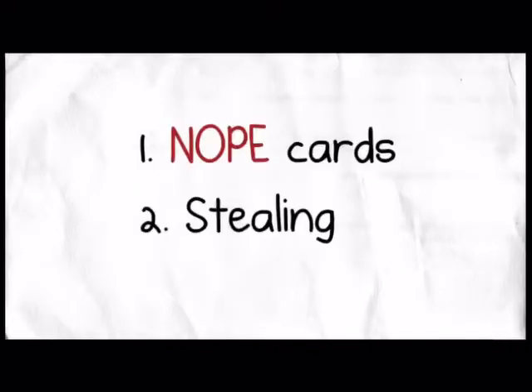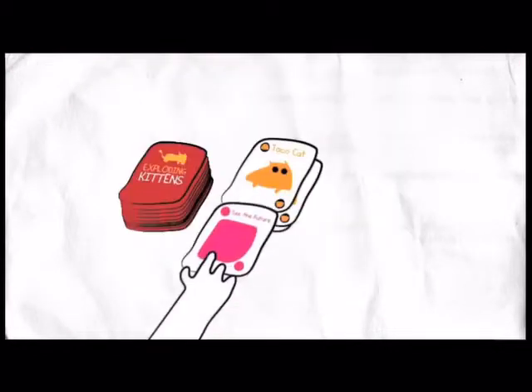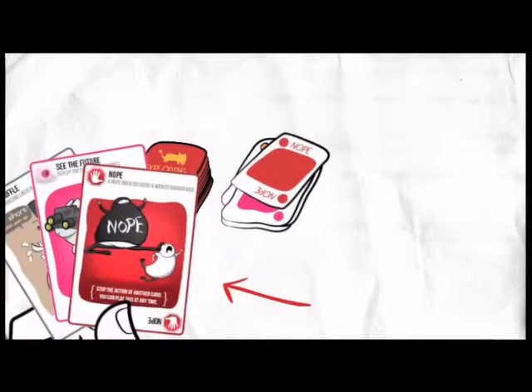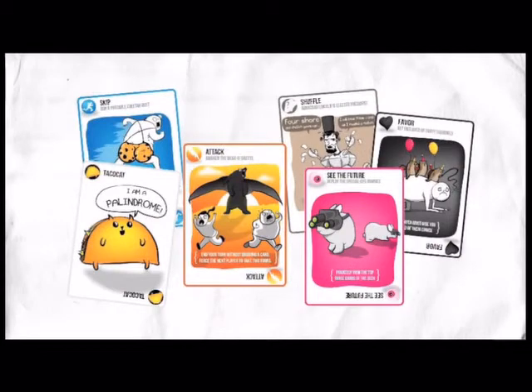There are a few other things you should know. First off, let's talk about Nope cards. Nope cards can be played at any time, even when it's not your turn, and they stop the action of another player. For example, if another player puts down a See the Future card, you could slap a Nope on top of it and they wouldn't get to peek at the top cards. If they had a Nope card as well, they could counter it with a Yup, and so on. Nope cards can stop any action except for Diffuse cards and Exploding Kittens — everything else is fair game.